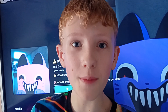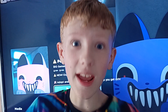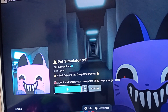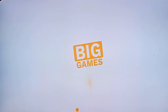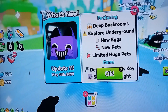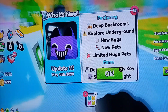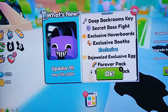The Backrooms Part 2 update came out yesterday, so let's get into it. We're going to be checking out everything new, how to get into the new area, everything new in the exclusive shop, and the brand new forever pack for the Backrooms. We've got the deep backrooms, underground exploration, new eggs, new pets, limited huge pets, a deep backrooms key, and a secret boss fight.